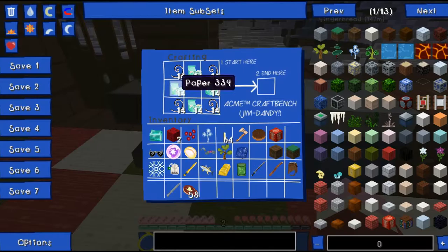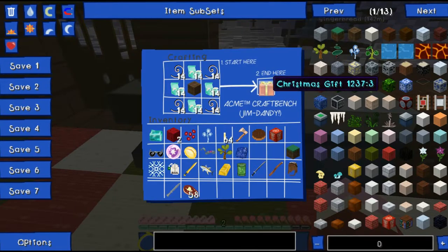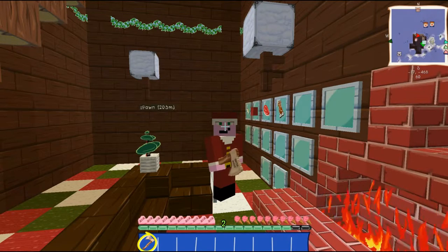You will need paper and string in a formation like this, and the block or item of your choosing, and it will become a Christmas Present. So once I have wrapped all of these up, I shall be back.